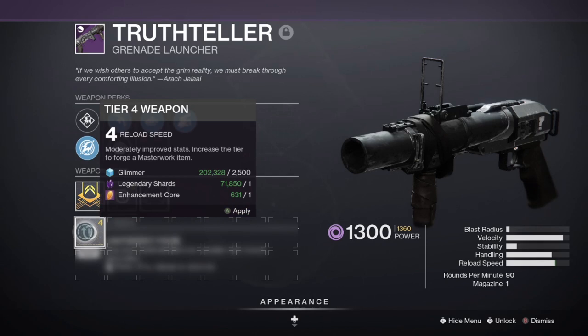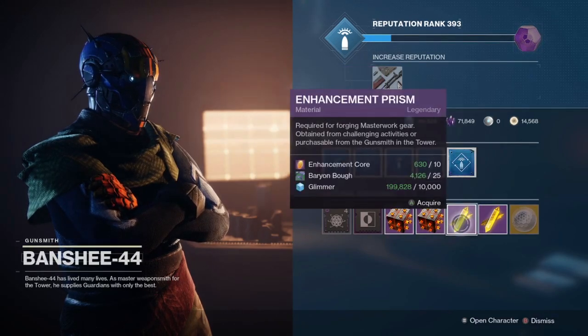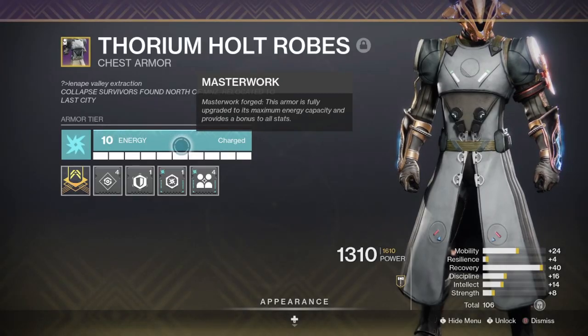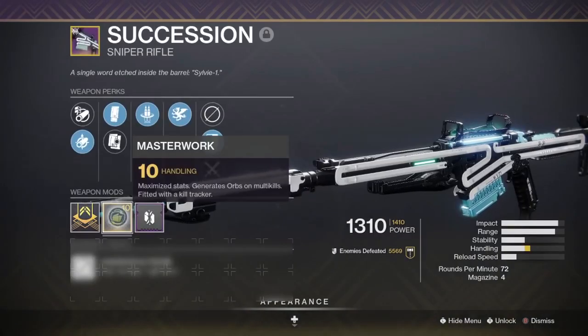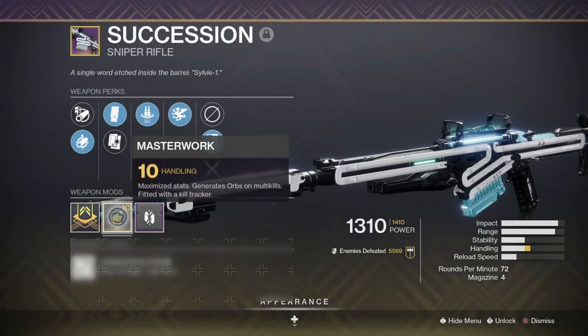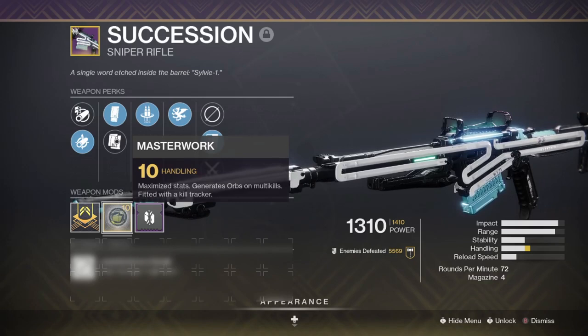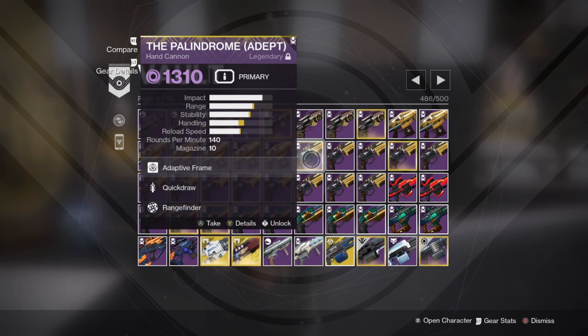Enhancement Cores are used to masterwork level both your weapons and your armor, as well as to buy Upgrade Modules and Enhancement Prisms. Masterworking your armor gives you more energy capacity, allowing you to slot more and higher cost armor mods. Masterworking your weapons gives more of the masterwork stat up to a max of 10, and maxing weapons to masterwork 10 allows them to drop orbs for you and your teammates when getting double kills. Adept weapons specifically give a bonus to every non-impact stat when fully masterworked, and can currently only drop from going flawless in Trials or completing Grandmaster Nightfalls.